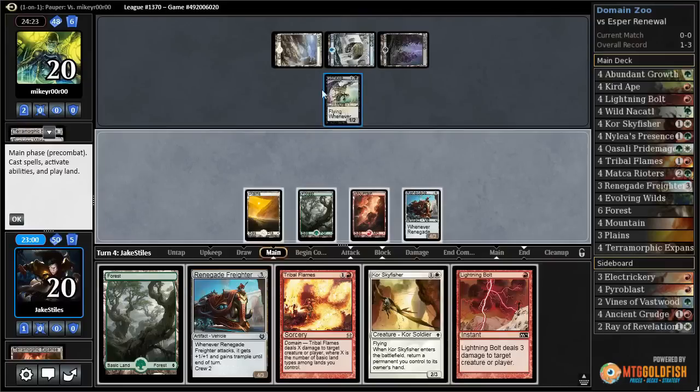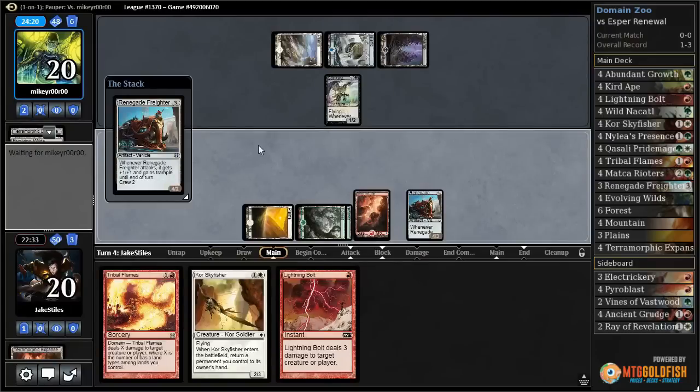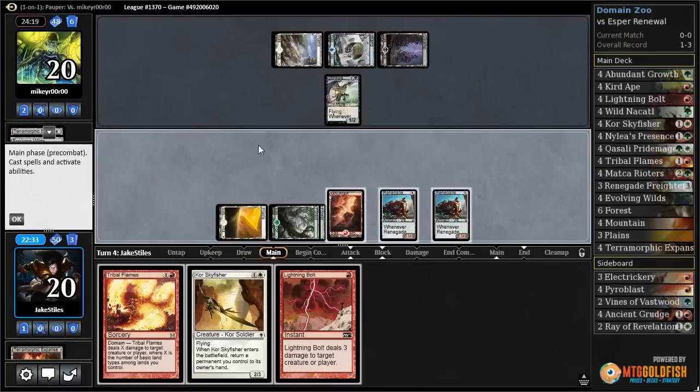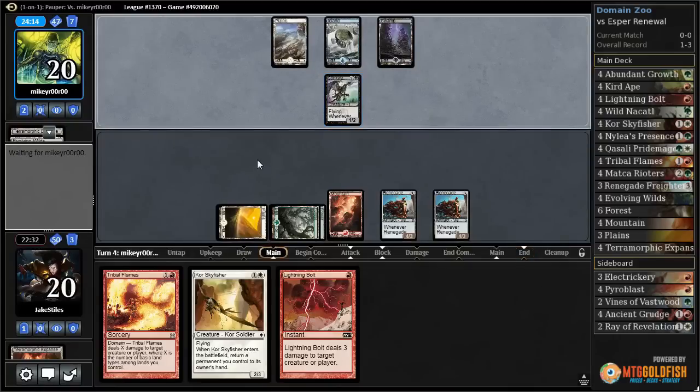I also need to kill them before they can take advantage of all these cards in their hand, and they'll probably find a way to start filling up their graveyard regardless. So I could just play Renegade Freighter, pass, and then next turn hope to draw a creature and crew these both at the same time. Attack for ten trample, next turn attack for five-ish trample, and Lightning Bolt plus Tribal Flames my way to victory. Yeah, that sounds a little bit better — that slows down their dredging by at least a turn. Killing them all in one go or in two attacks is a lot better against Stinkweed Imp.